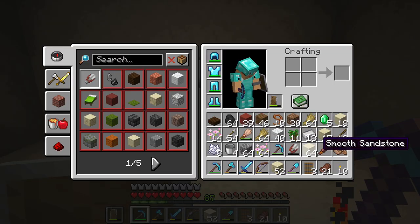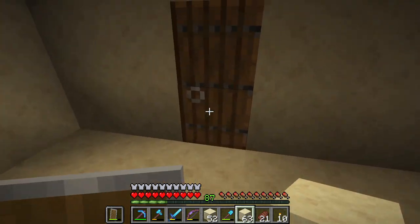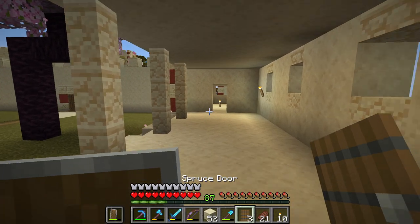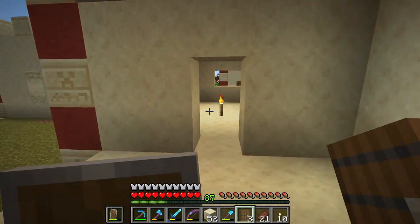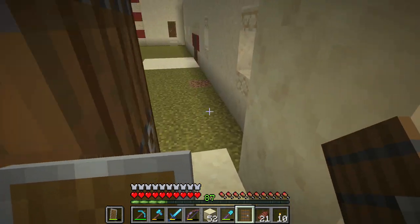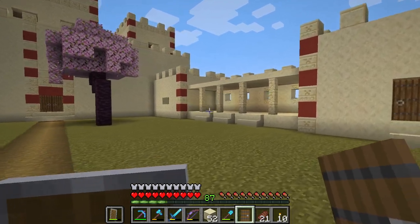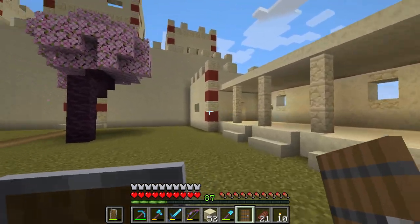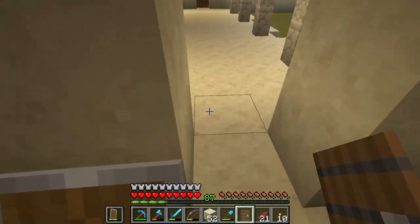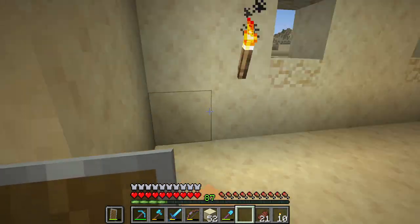I hate when this happens — when I break parts of the wall to make windows and the block falls out. It's so annoying because then you need to break the whole thing open and get to the other side or walk around the building. I think everywhere has doors now... oh, there's one missing here and one more here. I'll get that last door later.